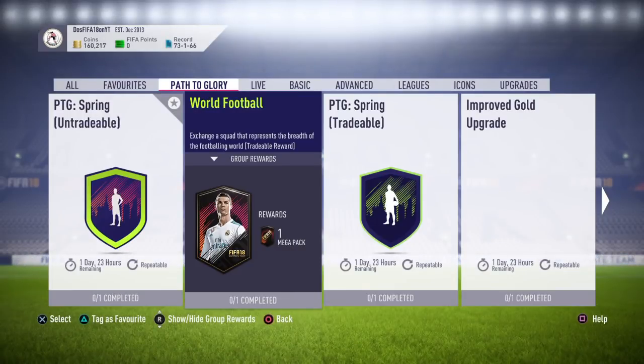Yo, what is up guys, welcome back to a brand new video. In this video I'm going to be showing you the cheapest method for the brand new Path to Glory SBC World Football. For this SBC you do actually get a 35k pack, so it is actually kind of good. If you guys are new to the channel, all I ask is go down, drop a sub, turn on post notifications, and leave a like. The first three comments on this video will get shoutouts in my next video, so make sure you guys comment down below.